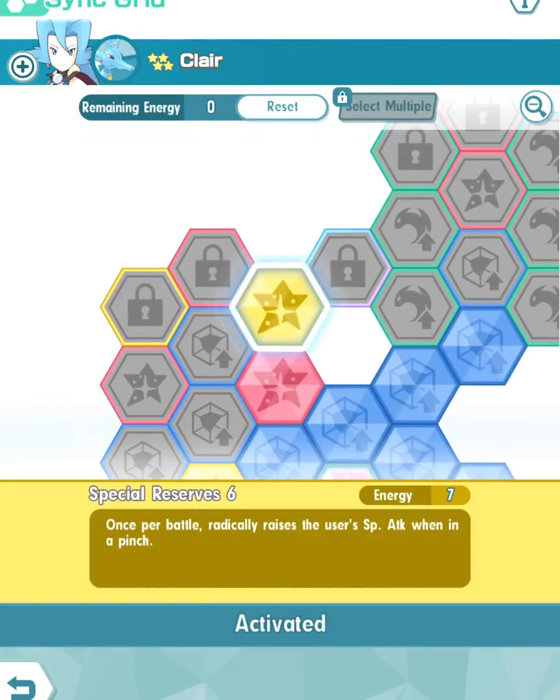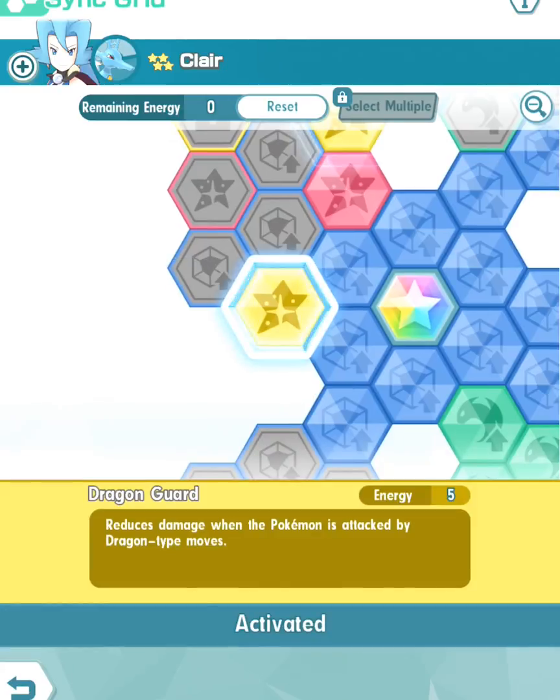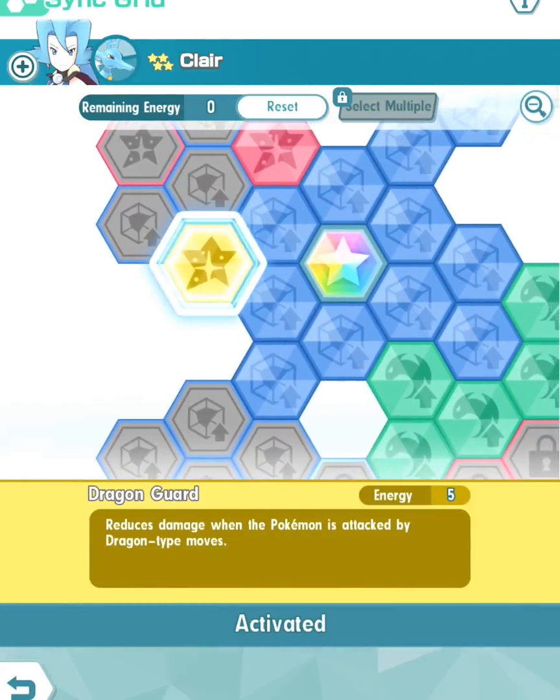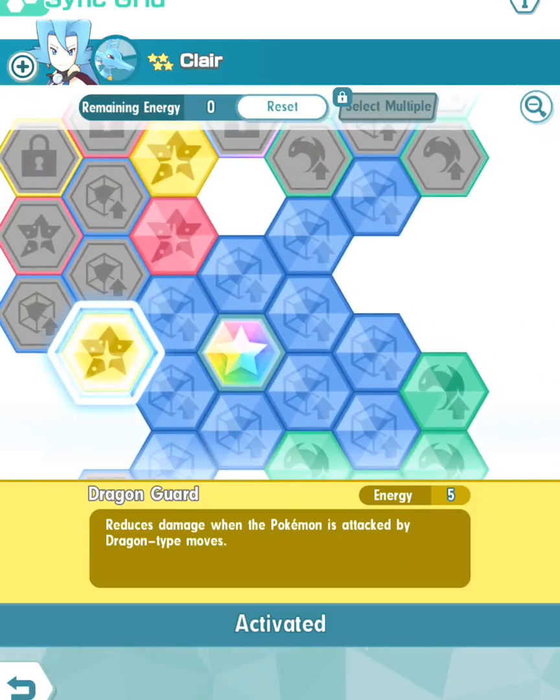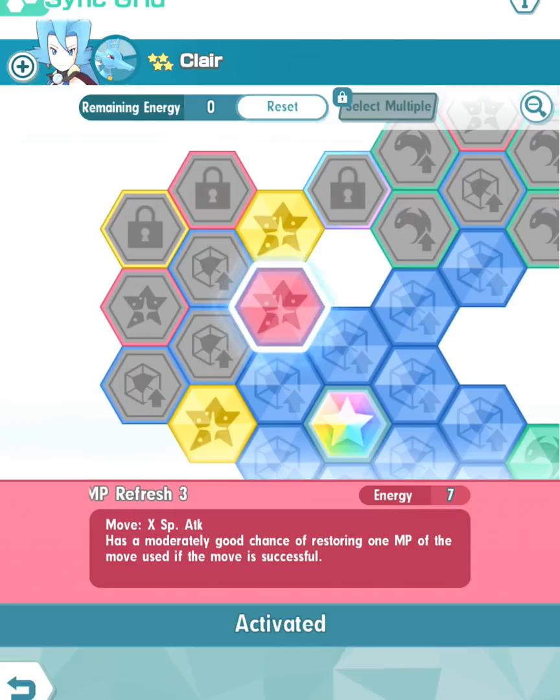Looking at the sync grid, here's what I chose: Special Reserve 6 — once per battle, radically raises the user's Special Attack when in a pinch. I kept Dragon Guard, so any dragon damage done to Kingdra is reduced. And of course the X Special Attack MP Refresh 3. Now, only one sync move is available in the shop, so you can't have a five-out-of-five — you can only have two-out-of-five right now.